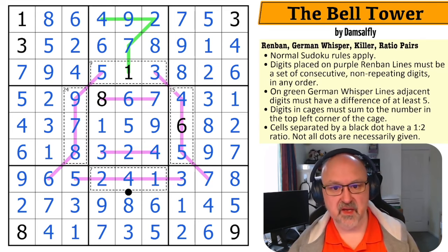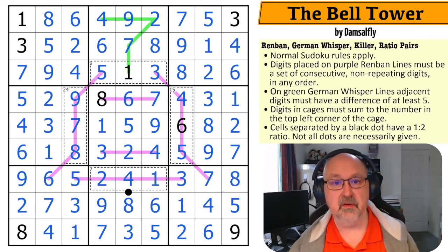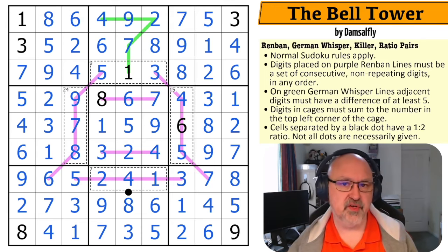The opening with the killer cages, the German whisper, and everything was really cool. I loved the graphic with the bell having been drawn, with the bell hook and the clapper — very, very nice. The Sudoku at the end was smooth, very nicely designed puzzle. Thank you, Damselfly — I believe this is your first puzzle on the channel, and I really look forward to seeing more. I hope you enjoy the rest of the Sudoku U series. As always, good luck with your solving.